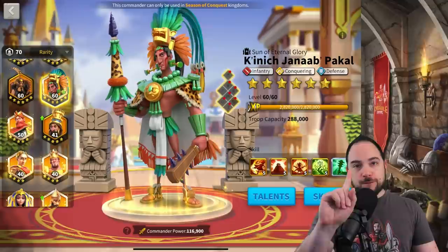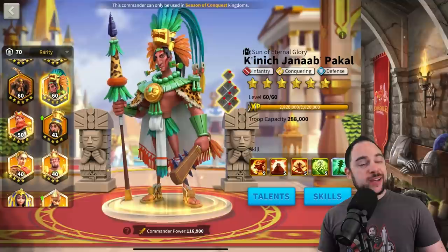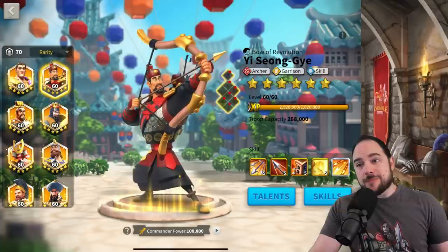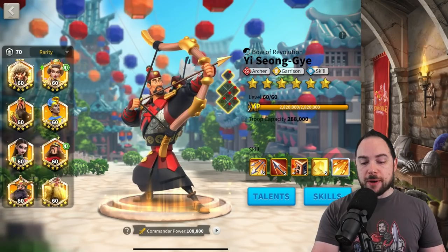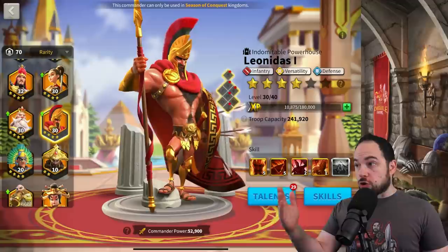There are two scenarios to think about in the open field. The first is what I'd call a win-more scenario — when your march is being ignored. You want to do as much damage as possible; you're in a big brawl and just slaying it. That's where a glass cannon like Esong is really exceptional. The other situation is when you're getting focused, and this is why Leonidas paired with Guan is so strong — he's great when you're not being focused and great when you are.